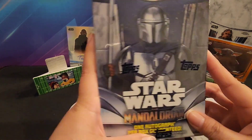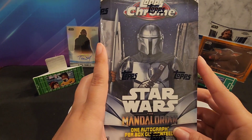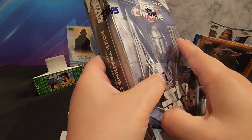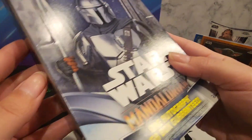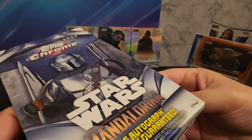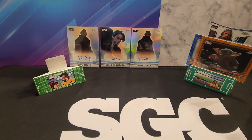Hey guys, so this is our fourth box from the case — let's just get right into it. He still has his theories and he'll explain it once again at the end. Row one, row two, row three — start opening them, I'll do this one, that's what I did last time.